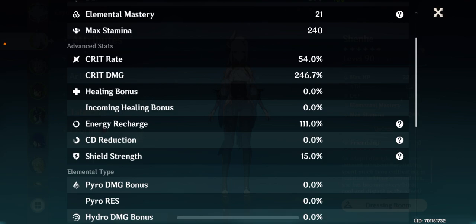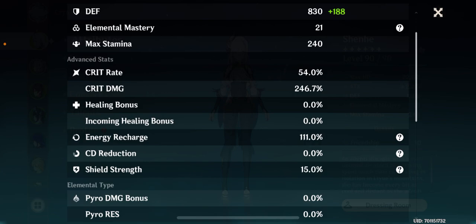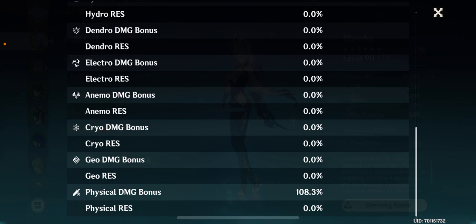My energy recharge isn't amazing, but I've never really had any problems with energy for Shenhe — she just creates so many energy particles with her elemental skill anyway. I actually have C1 Shenhe; I was lucky enough to pull her twice, so I have very good energy particle generation. Because of that, I have 108.3% physical damage bonus, so you guys can probably guess what artifact set I'm running.